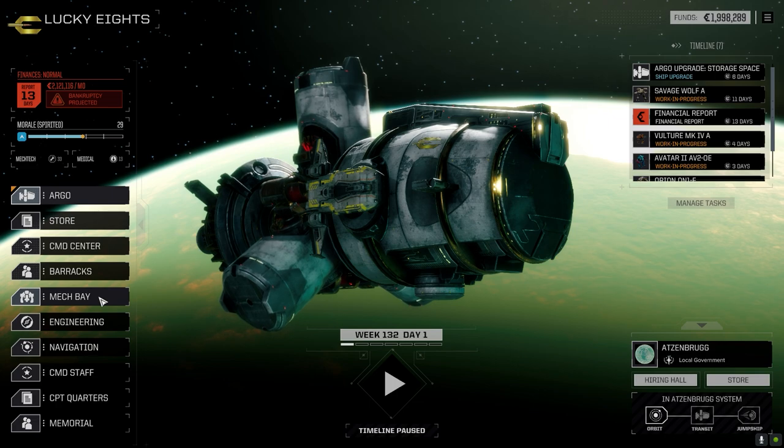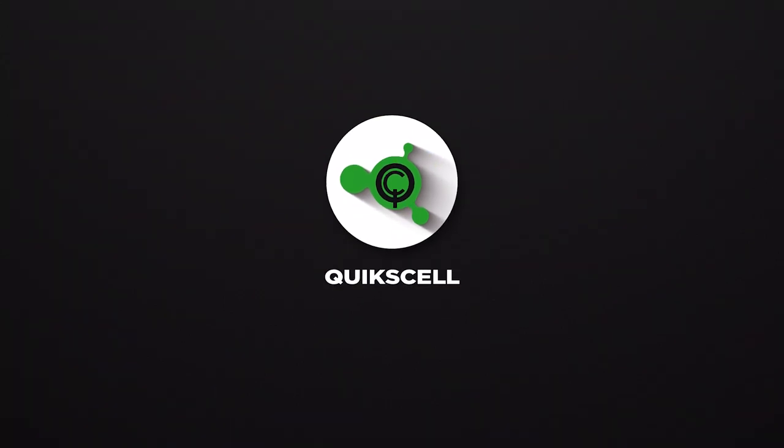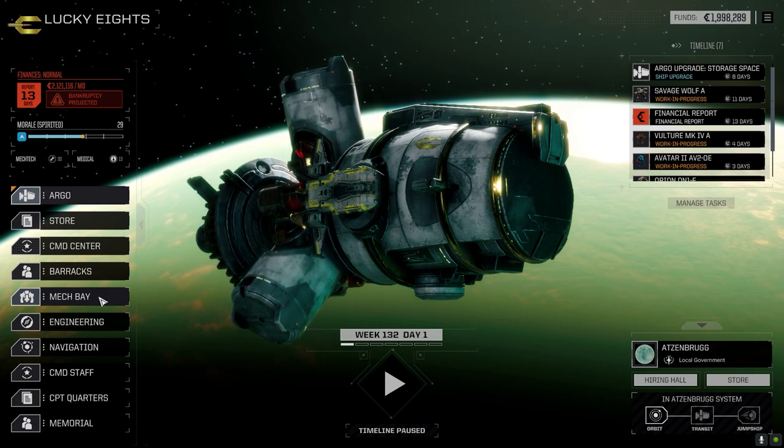Hey everybody, welcome back to the channel in another episode of It's Jenkins. This episode is brought to you by QuickCell's Warfare Suite — QS make sweet sweet warfare with Warfare Suite QS. We kind of got robbed in that last episode, so I figured this episode we're going to give it another shot.